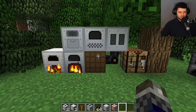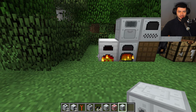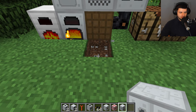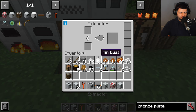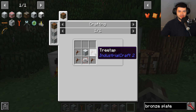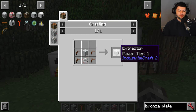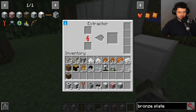Next is the manual kinetic generator, made from a machine casing and a lever. This machine generates kinetic energy (KU — kinetic units) by right-clicking it repeatedly. Doing this in survival mode drains your hunger bar, so it's fairly exhausting. To actually use kinetic power you have to convert it into electrical units with a kinetic generator. Before crafting that you'll need something called an iron shaft, which is made by extruding an iron block in the metal former.